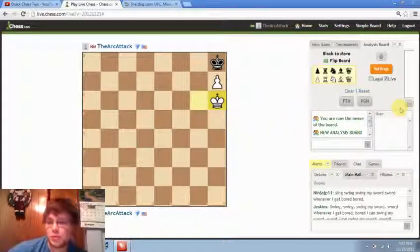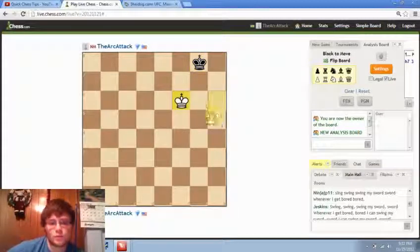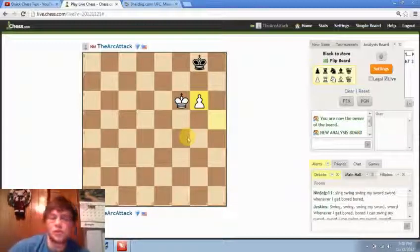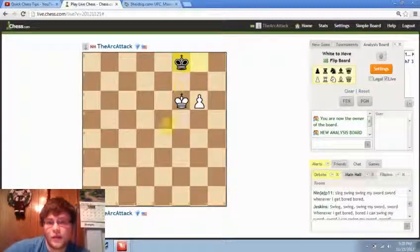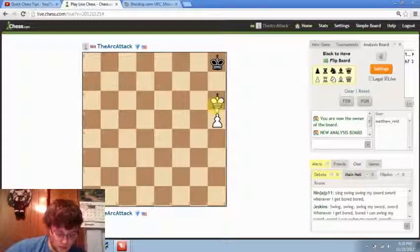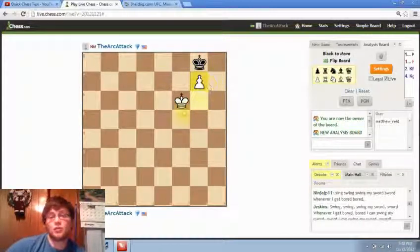I'll show you this position with everything one file over. Again, it's white to move here, but keeping in mind our last video lecture, if it was black to move here, we know that this position is a draw because he grabs the opposition. If king f8 takes the opposition, then check, king g8, king g6, stalemate. But if it's white's move, now that he's on the g-file, after we play g7, he has both sides that he can go to, allowing us to advance.